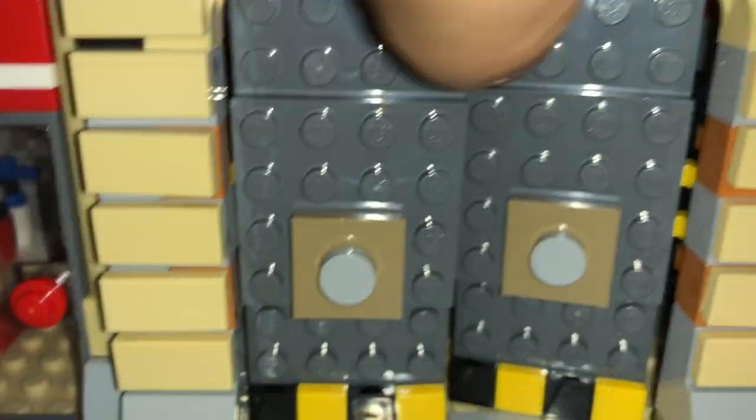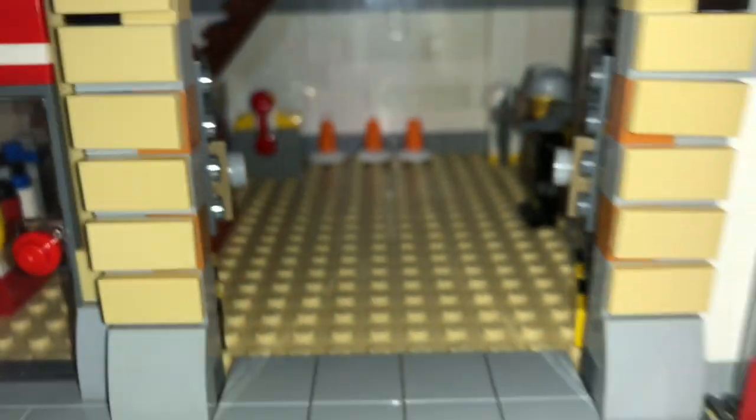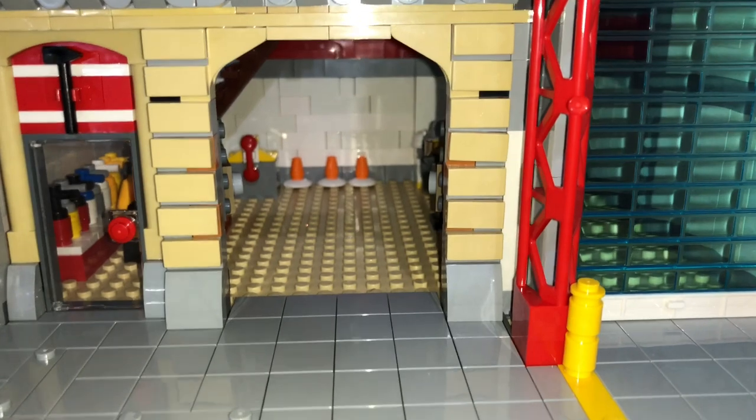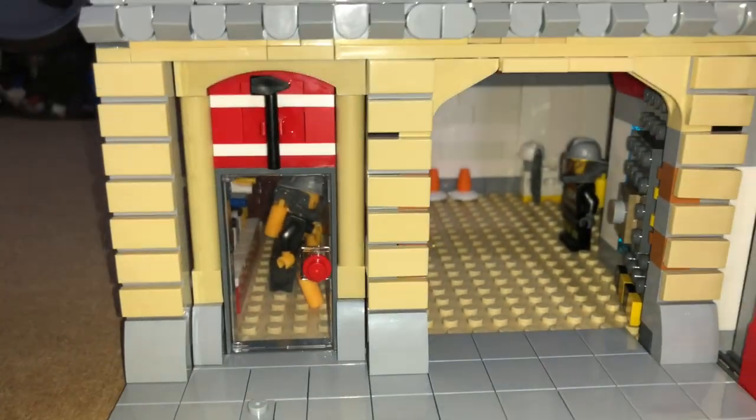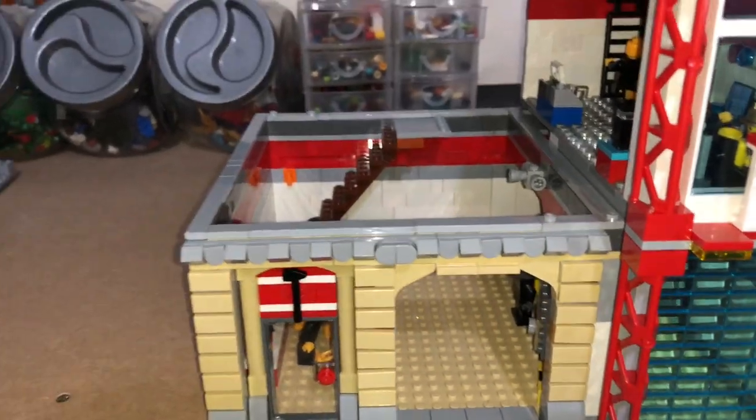And then these are the doors for the smaller fire truck to be housed. Let's now have a look at the next floor.